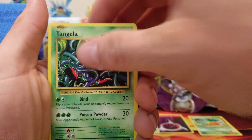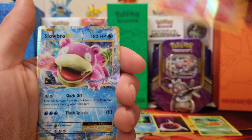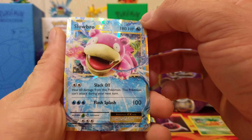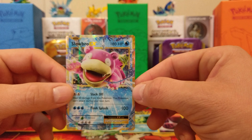Venusaur, Potion, Kakuna, Rattata, Tangela, Starmie, Energy, Magikarp, Reverse Holo Charmander — and there's our Slowbro EX! Speak of the devil, we like that. Not the full art, but good enough — the Slowbro.